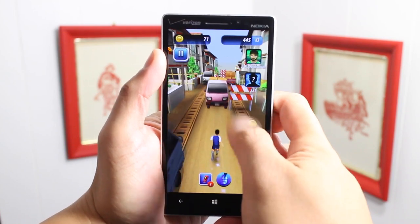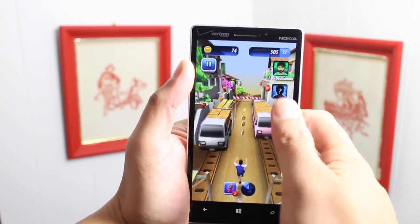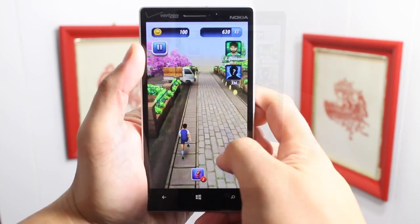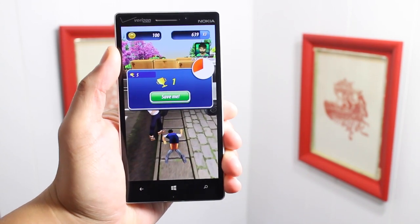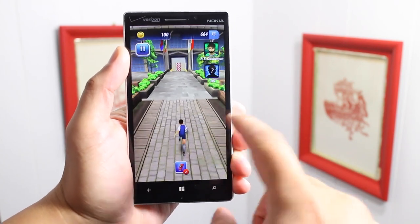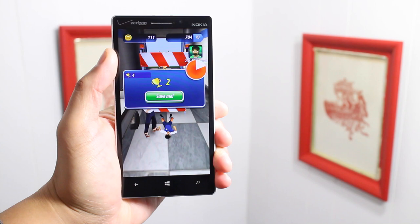Here's the super jump — I can jump higher. Doesn't it look very familiar to Subway Surfers? And a crash. At the end of the round, you have the option to save yourself, which is going to cost a trophy. However, if you don't have any more trophies left, you won't be able to do it. You could also buy from the store.